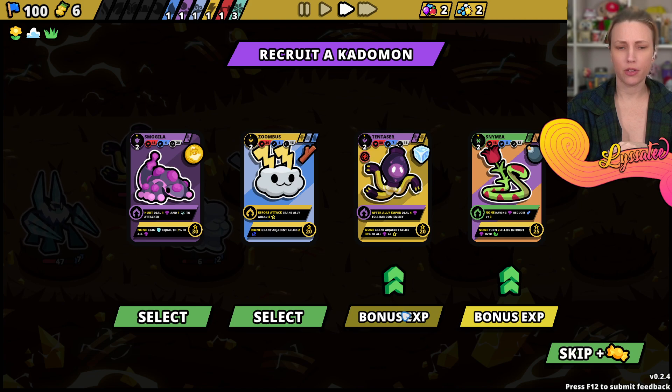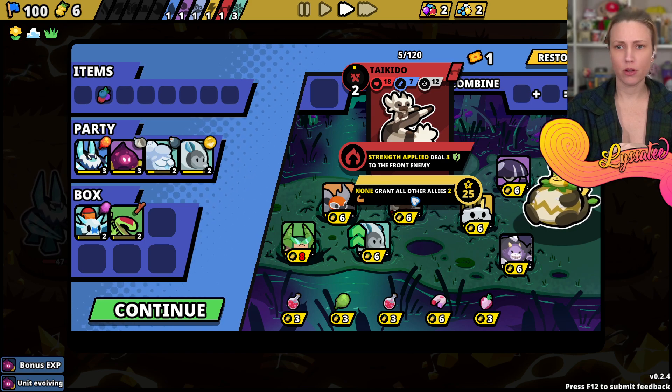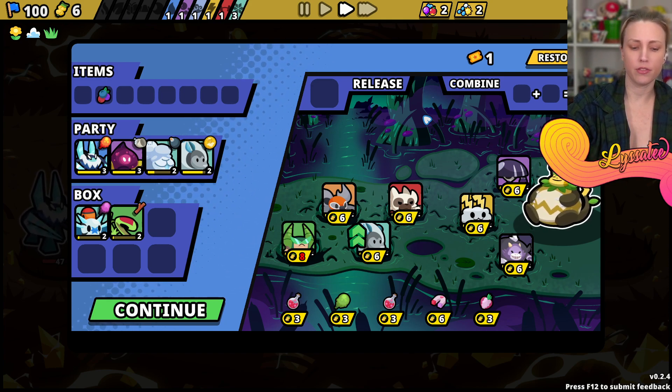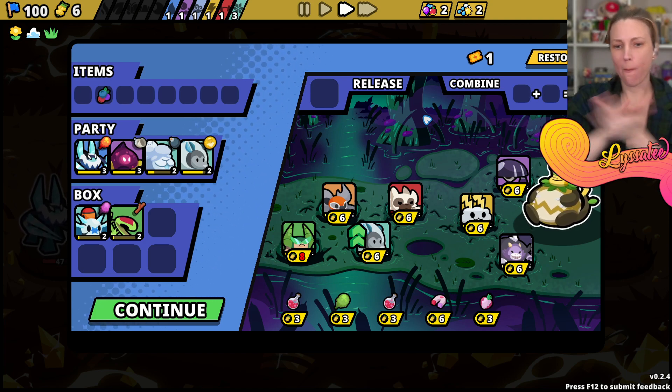I'm going to do bonus XP to our 10 Taser. Oh no it's Kipa! Fireshine gave me an early key.